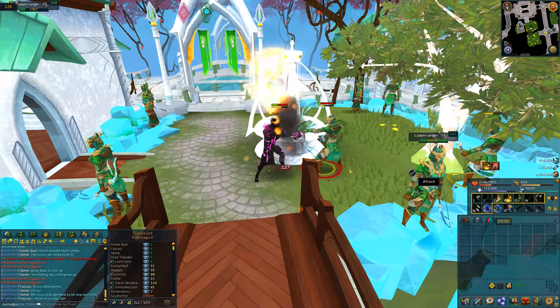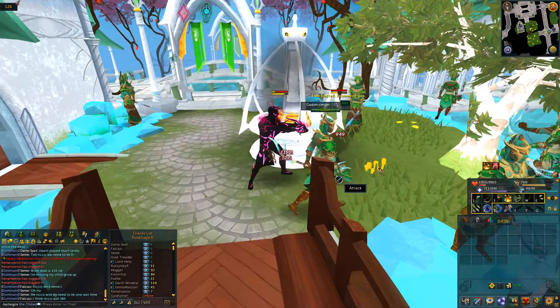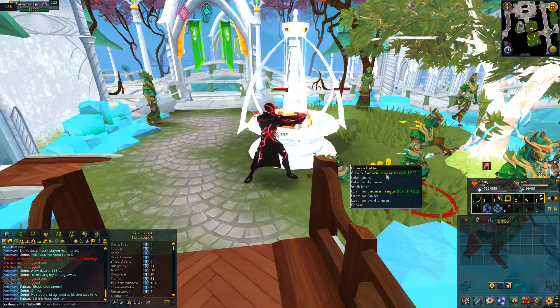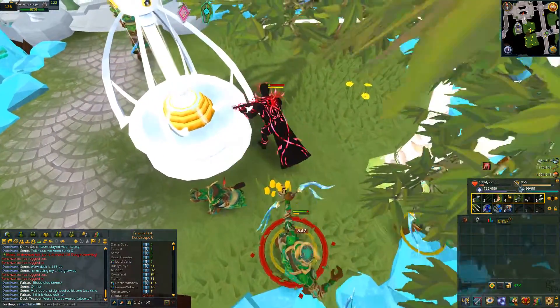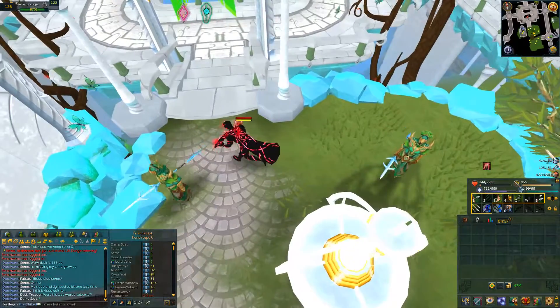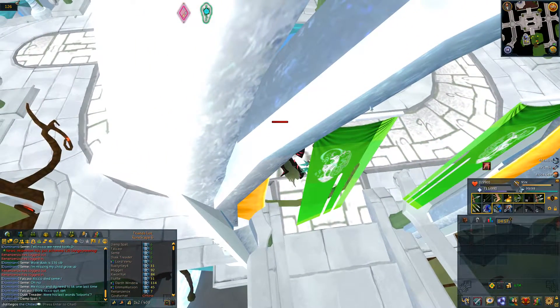So now I'm losing health and I'm becoming pink. I'll grab some coins real quick. And now red — and I think that's good, actually, because I don't want to die. 344 health... 88... and I'm dead. But yeah, that was the basic effects.